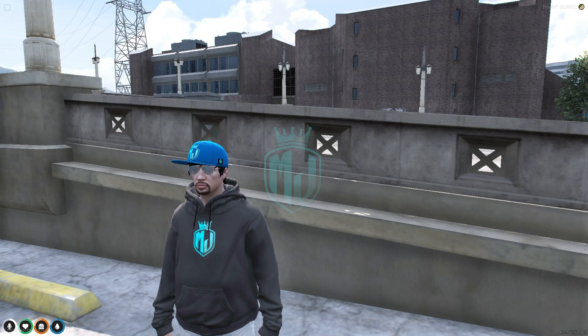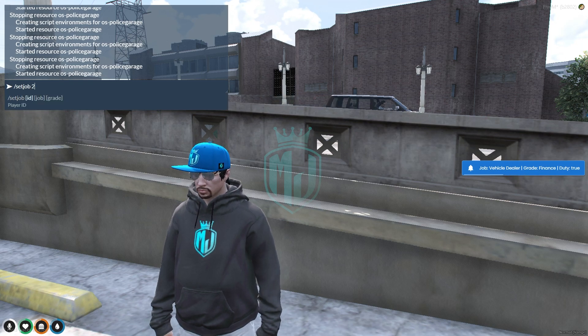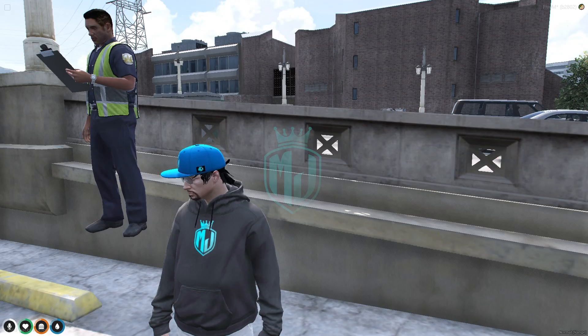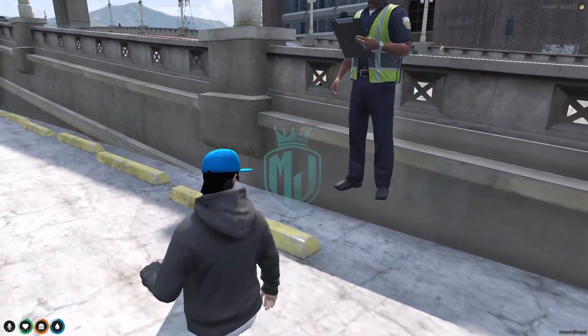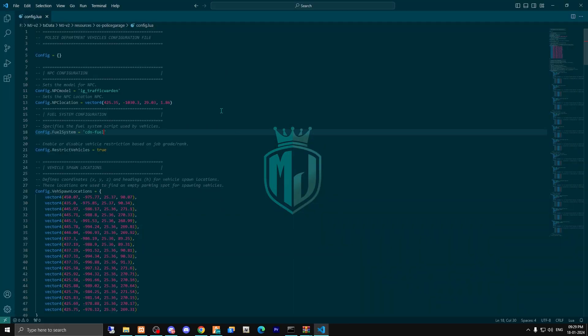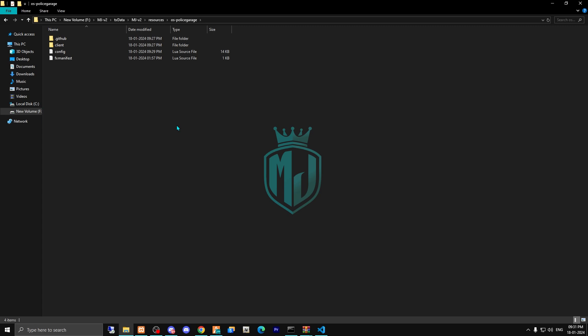Now simply check your job and set the job to police, grade 1 to 3. As you can see, we now have our NPC. To make this position perfect, we do minus one on the Z coordinate, and that's it. After changing the NPC location, we also need to change its target location.